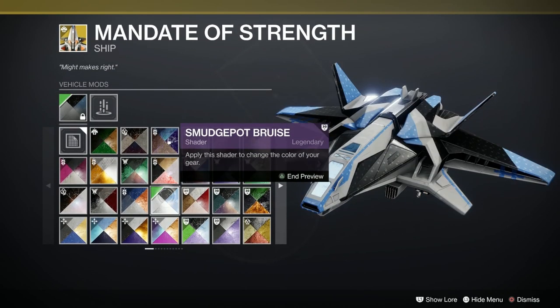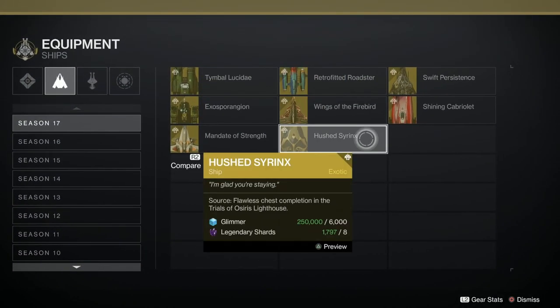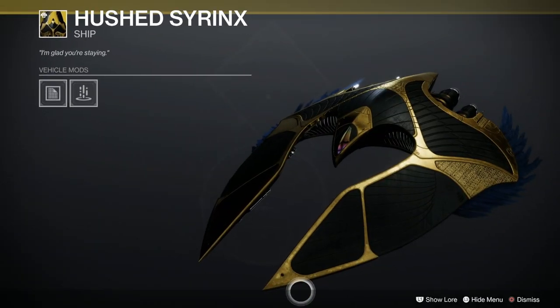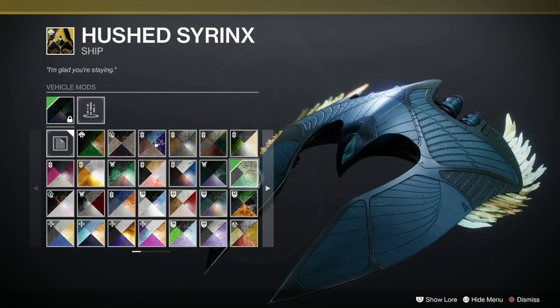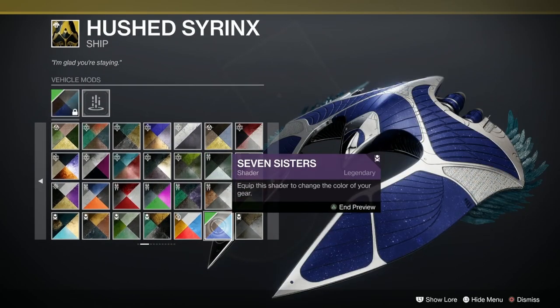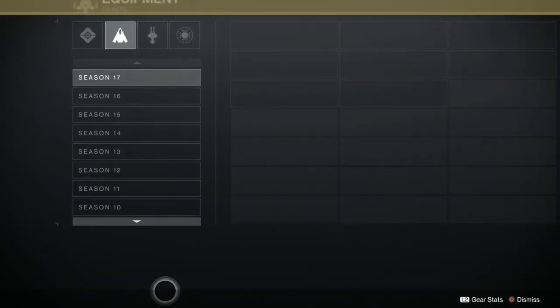And finally, ships wise this season, the Hushed Syrinx. Oh my god, it's gorgeous - look at that, that is very, very nice indeed. It takes pretty much anything. Look at the Seven Sisters on that - that's lovely. Excellent.